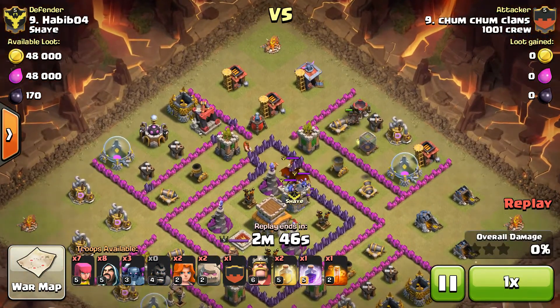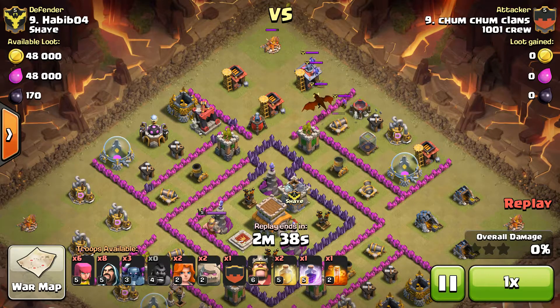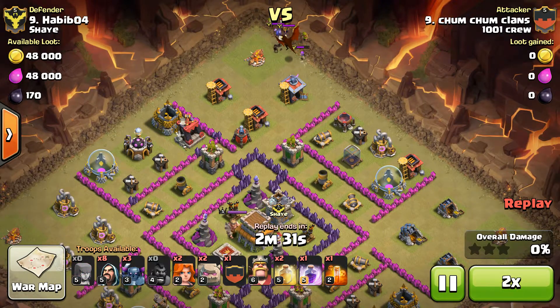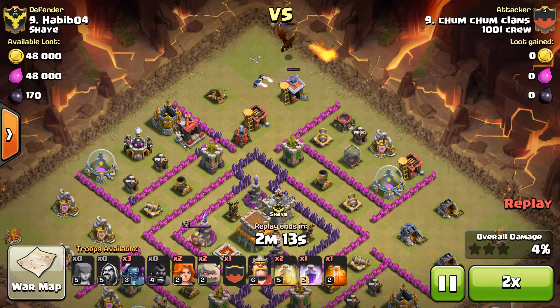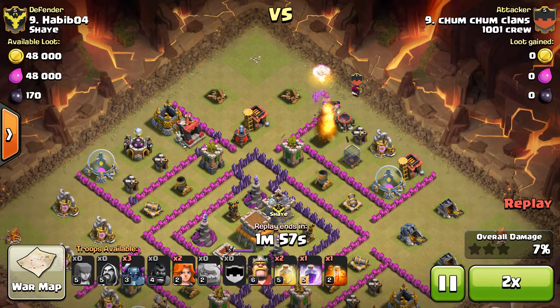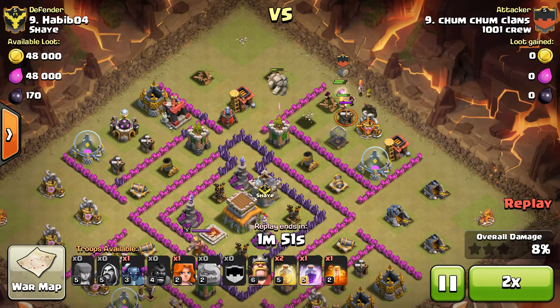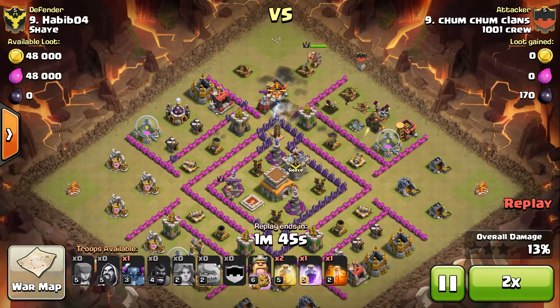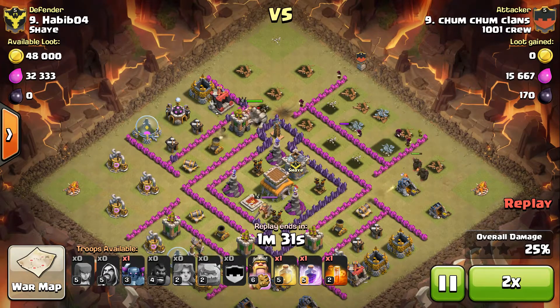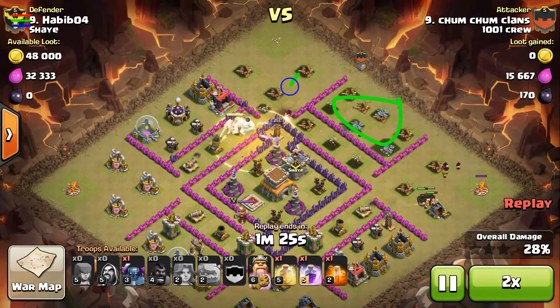The only real criticism I would have had was at the beginning — using hogs to lure is always a good option. He uses a CC pull, drags them up there. He's got his own clan castle dragon. The golems are going to work their way around like this. The only tweak I would have made would maybe be to drop a golem in here to really perfect that drop.